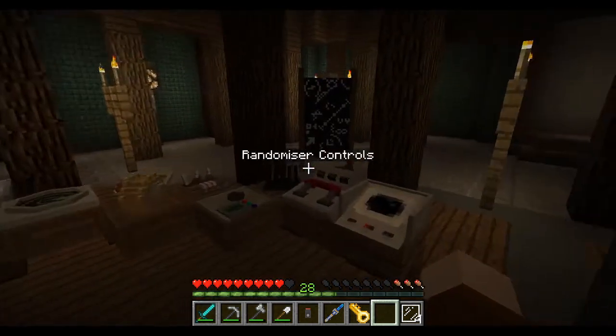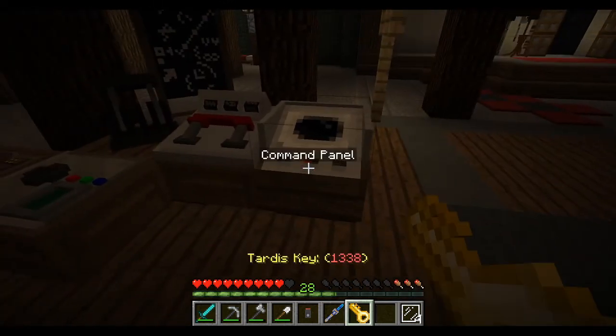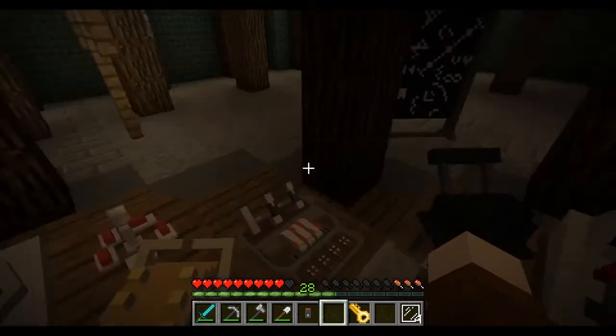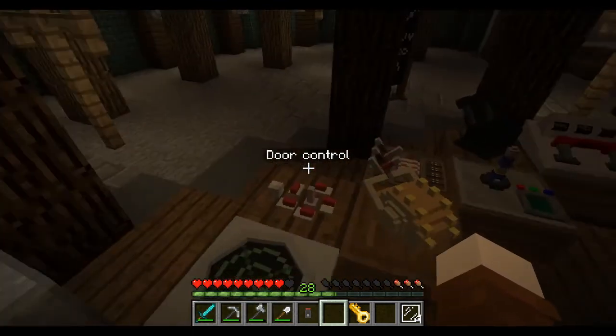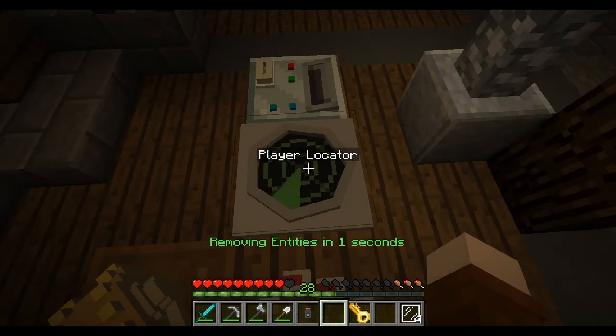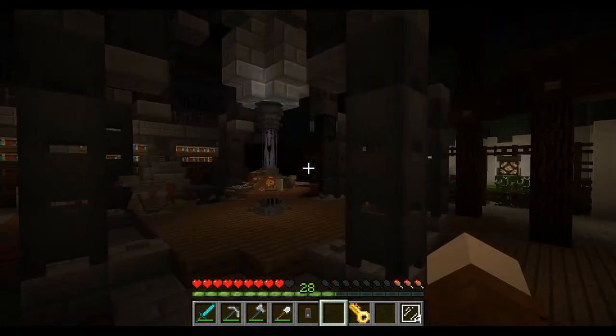Over here is random coordinates — you flick that and you go anywhere randomly. This one repeats your last command. Another lever here charges your sonic screwdriver. This is a player locator — you click it, put in a player's name, press locate, and then use the flight lever to go where that player specifically is. This works on a server; it won't work in single player.